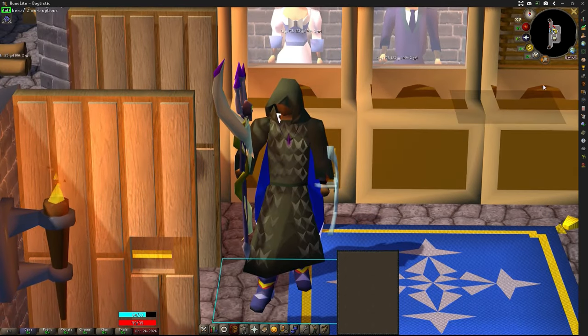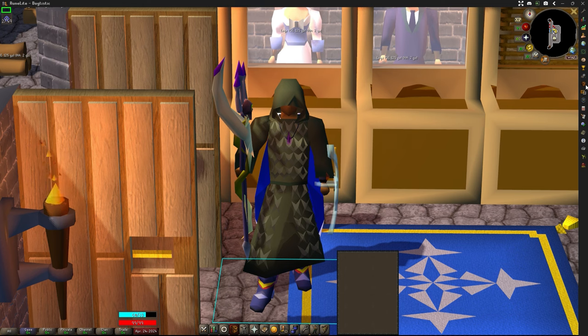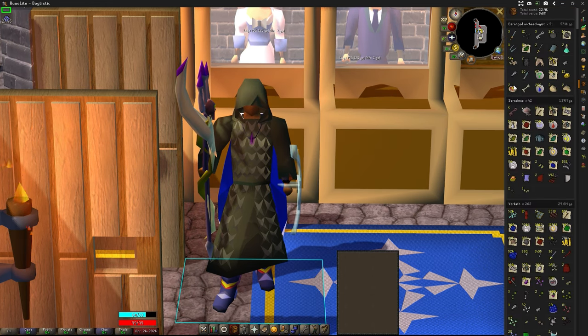We just finished killing the Deranged Archaeologist for one hour. Let's take a look at our loot tracker and see what we ended up coming out with. We came out with 51 kills in that hour for a total of 573,000 gold. Not too bad at all. Not the greatest moneymaker out there, but definitely a good one for any early level account.